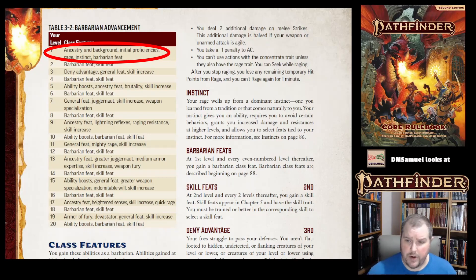At first level, you get your ancestry with any related feats and abilities, your background with related skills, your initial proficiencies, your rage ability, and your instinct — which is kind of like the Barbarian subclass. You choose an instinct; it's not really called a subclass in Pathfinder 2e, but that's what people refer to it as, especially if you're coming from a different fantasy RPG system.